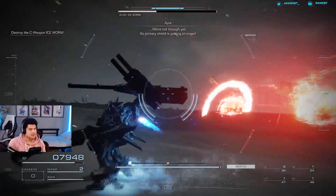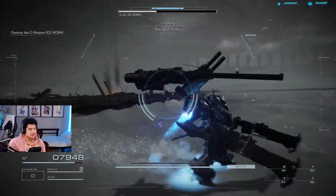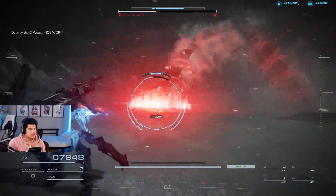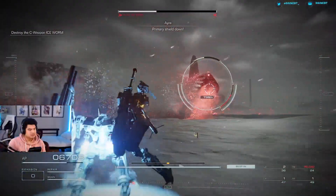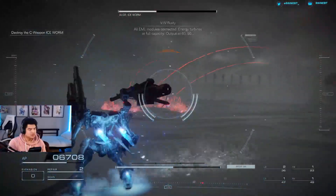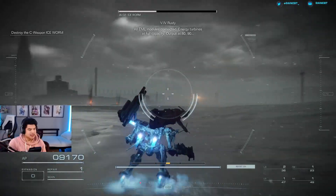Primary shields getting stronger. Stay cool buddy. Primary shield down. Good work buddy. All EML modules connected. Energy turbines at full capacity.